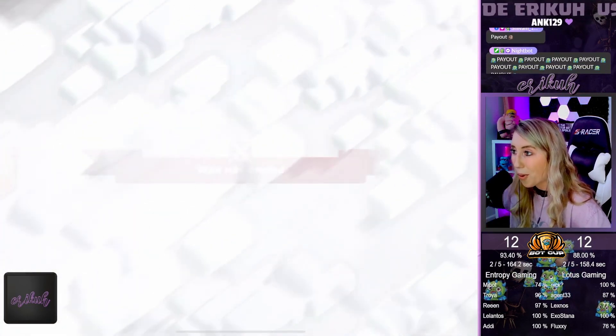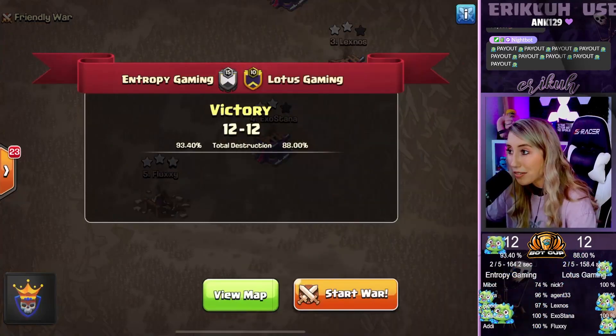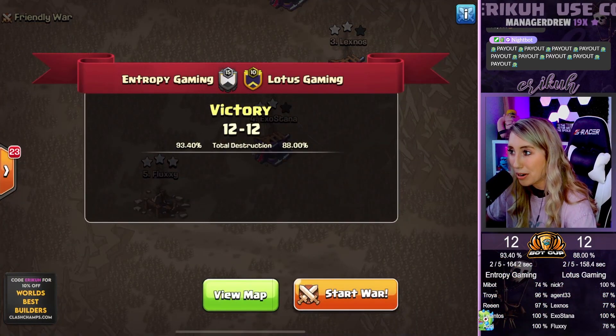Overload Entropy Gaming — 4 for War 1! 12 to 12, 93.4% to 88%. The Gem Canal Free — 15, 18.